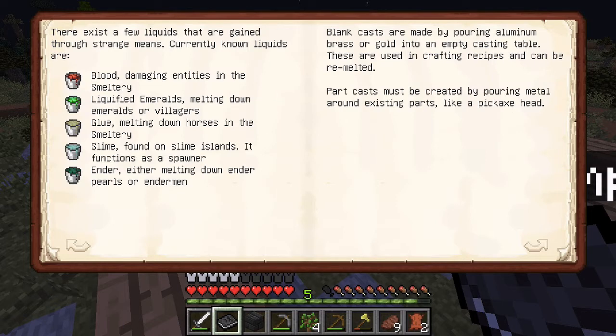What is this — blood? 'Damaging entities in the smeltery'? Oh, so that's how you get blood! I'd seen it before but didn't know how to get it. I guess you have to be smelting something in the smeltery and then kill a zombie or something, and then it turns whatever you're smelting into blood. Also, liquefied emeralds — you just melt them down.